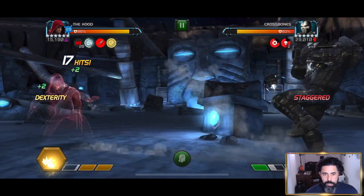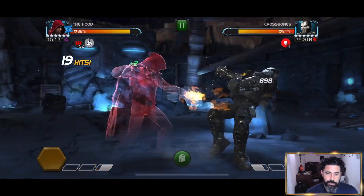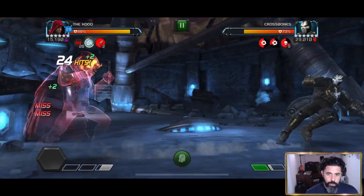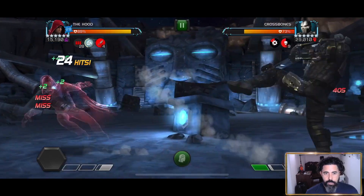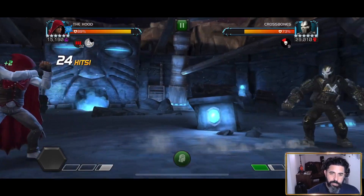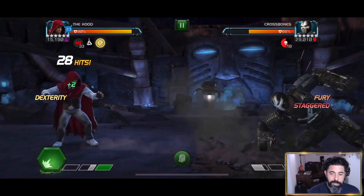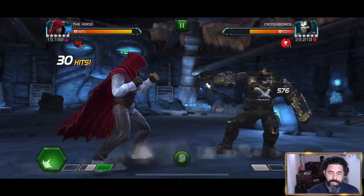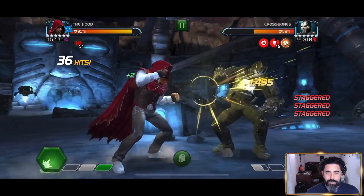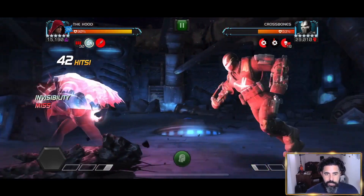We've now triggered the invisibility. I've brought along the Strife synergy — I do enjoy questing, and I think he's a very good champion, so I brought along questing champions who I think are ones you would want to bring along anyways. You're seeing that we're missing. Remember, you start off with 120% chance; I've brought along a synergy that ups that to 240. Whenever an attack misses, you drop that by 20%, so once you've missed two attacks, you're now starting to risk the chance of taking a hit. I'll showcase that later against Cosmic Ghost Rider.